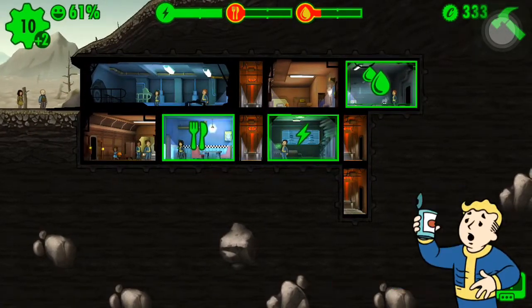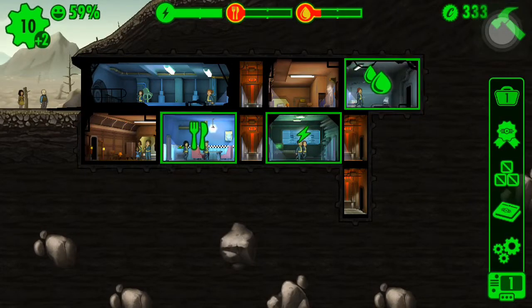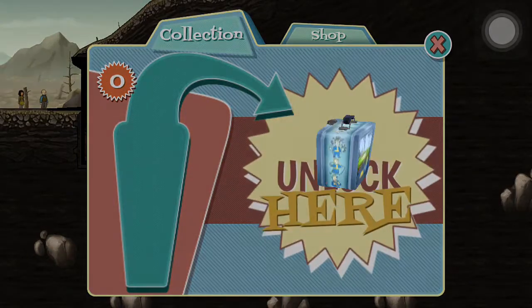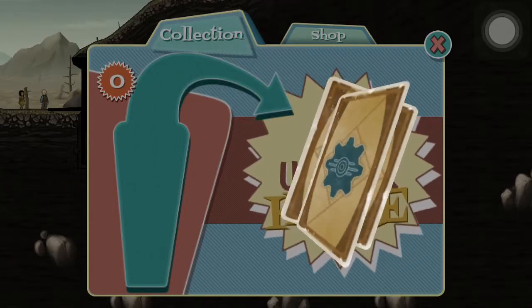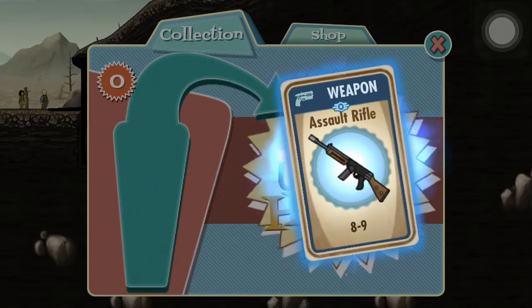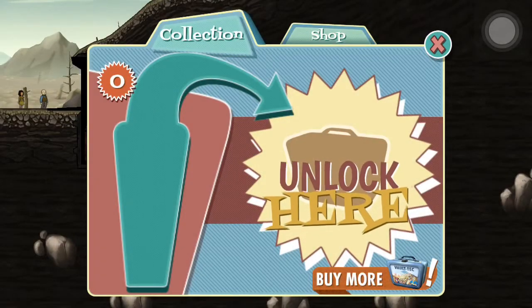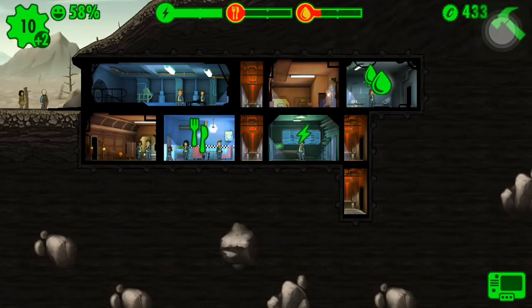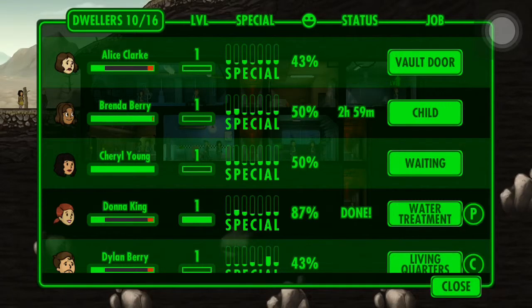Apparently I got a low food supply — let's see what that means. Let's unlock some cards: we got stim pack, caps, and an outfit. I think this is the same stuff I got last time, though I don't remember getting that assault rifle. We got Alice Clark at the vault door — her job is just to keep things safe.